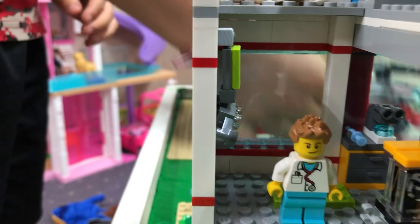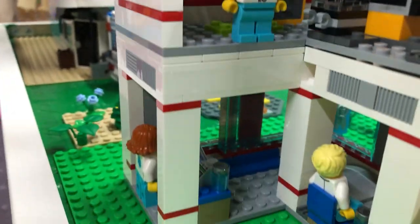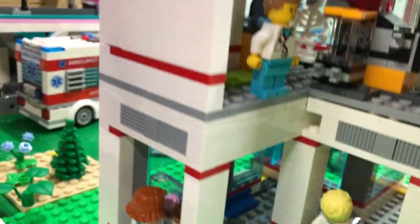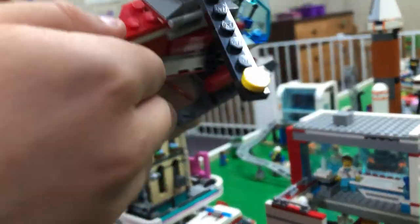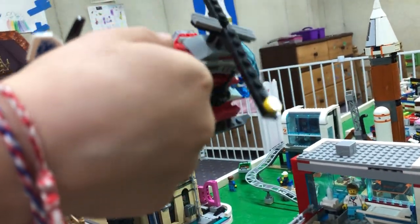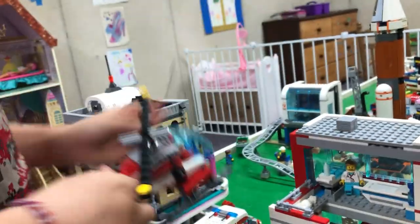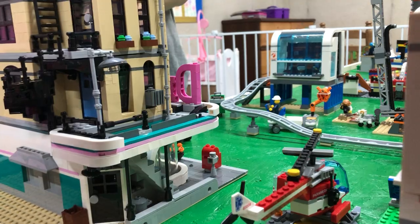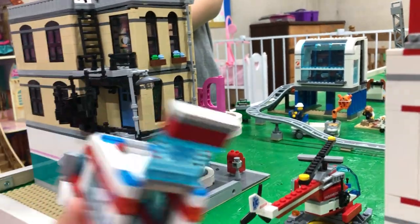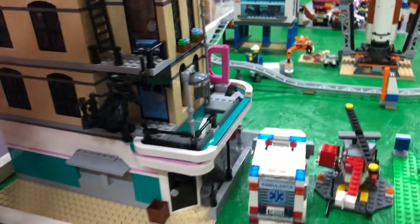And then over here, we got the paramedic helicopter. This has a really cool feature tail. And then this right here comes out with an ambulance. Then you can take this off and you have access to the cockpit. Then over here, I built this.